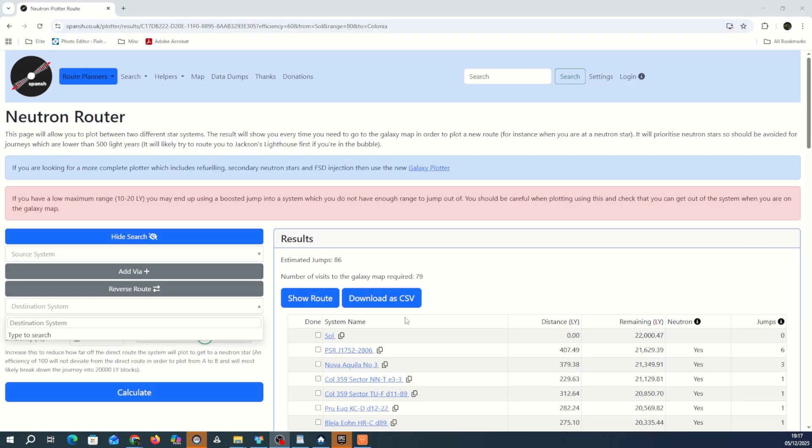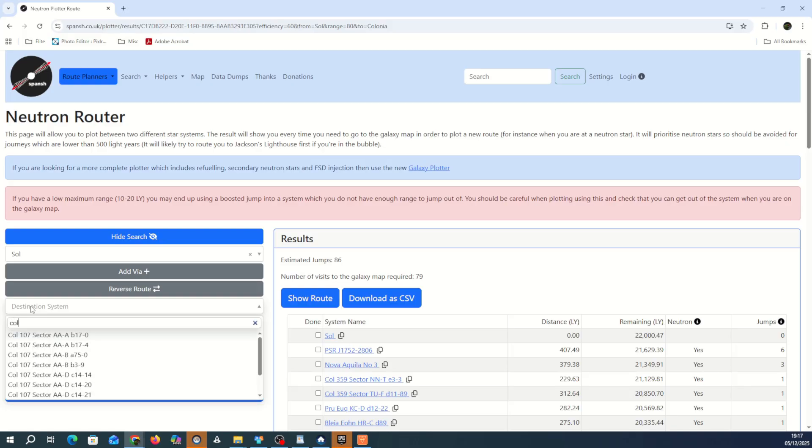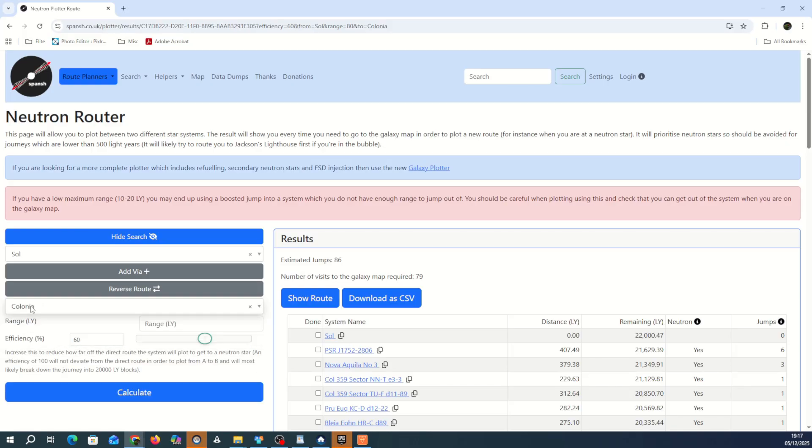First off I'll introduce you to a little tool called Spanch. You input your source system, which is going to be Sol for this example, and we're going to go all the way to Colonia. Next you have to put in your range in light years. So for the Mandalay it's got 80 light years range, and that's pretty much done. Then we can press Calculate.